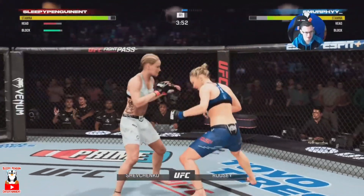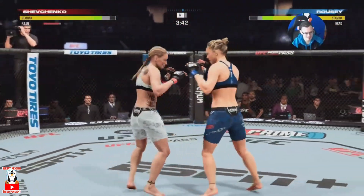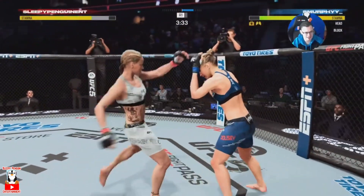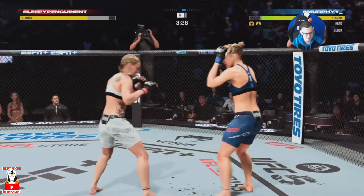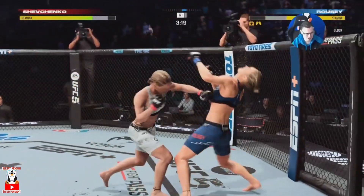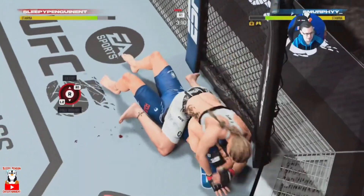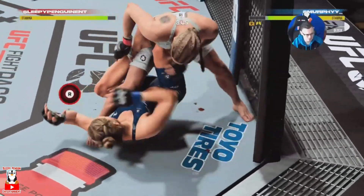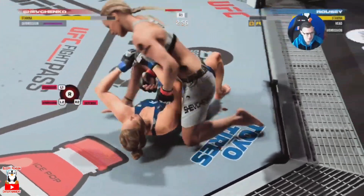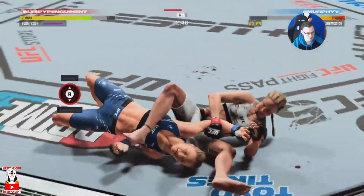That's never going to suit someone playing a dominant grappler against a striker — not that Shevchenko doesn't have grappling, but that realm favors Ronda Rousey. That uppercut again sits her down, and now we have a clear advantage after sitting her down twice. She may be panicking a little bit. This fight should be all but over. We land a nice elbow, she goes for a get-up and we're not going to allow that.